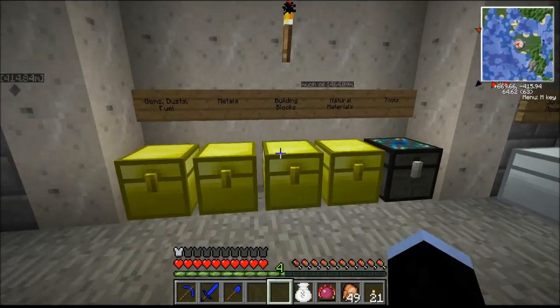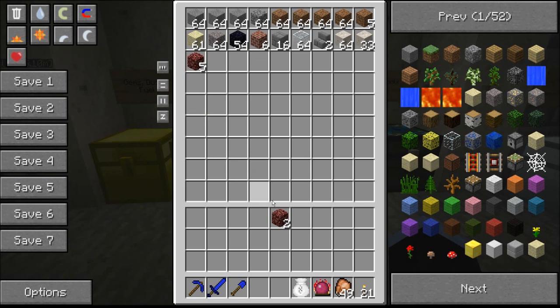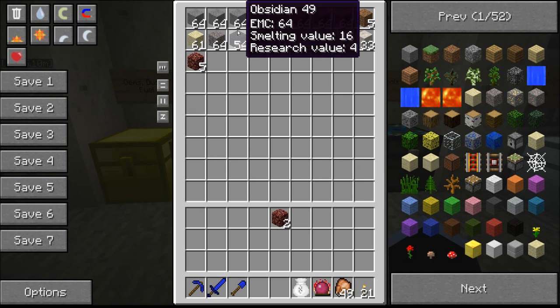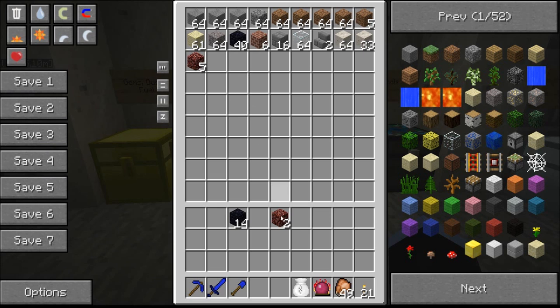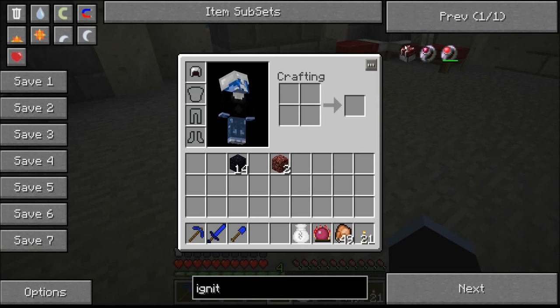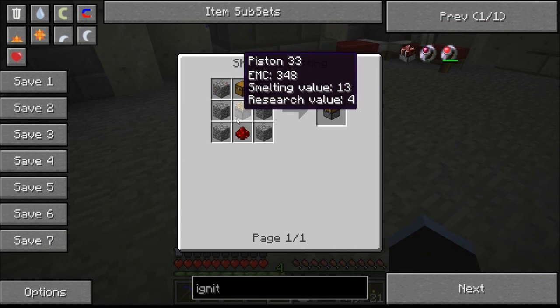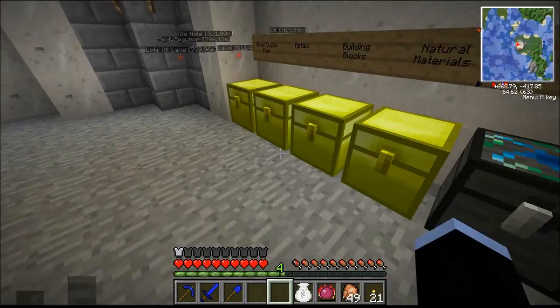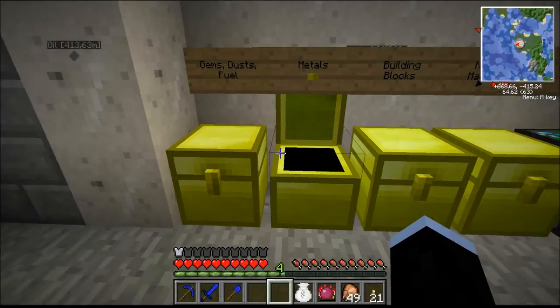We're going to get started with the nether portal first. I've got a little bit of netherrack, and I'm going to need 14 pieces of piscine. What is the recipe for that? This is a new block, not one I've used before, but I've tested it before. I've got to build a deployer to make this — so I've got to build a piston and a chest. This should be an easy build, actually.